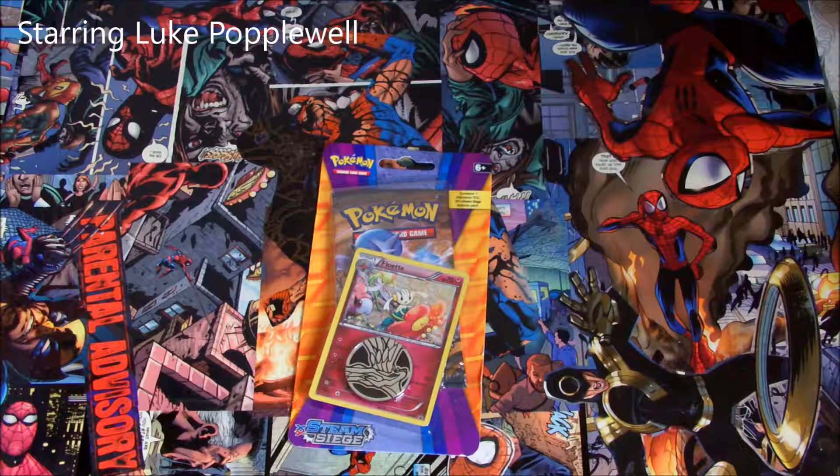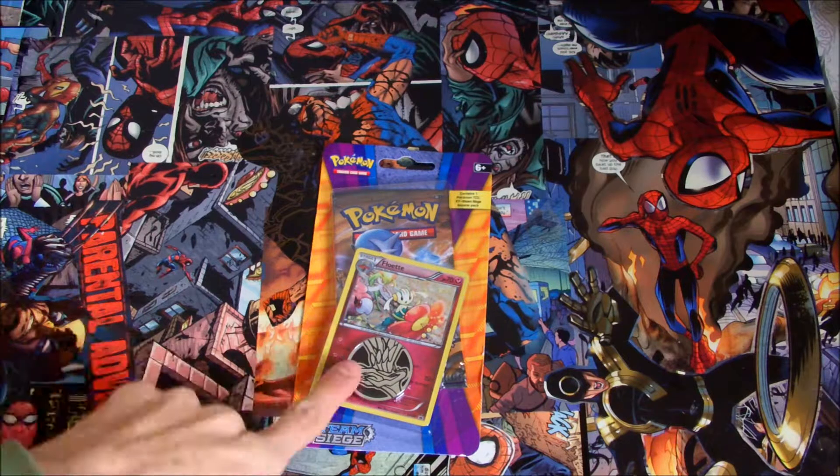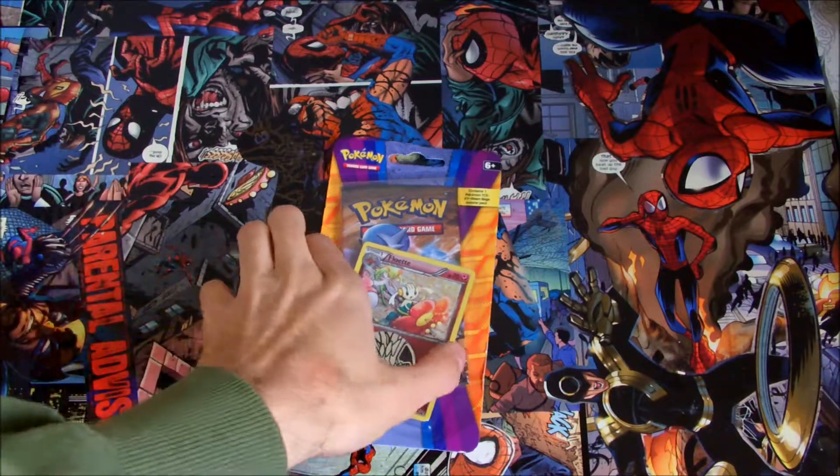Welcome to our first unboxing episode. Today we're going to have a look at an unboxing of a Pokemon X and Y Steam Siege booster pack. It comes with a coin, a special Felette card and some other cards inside, so let's have a look.